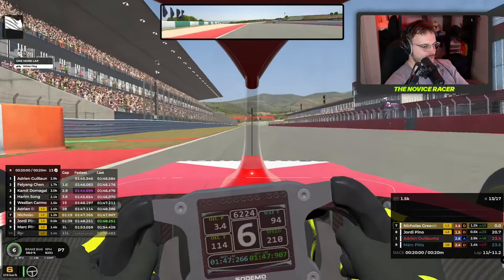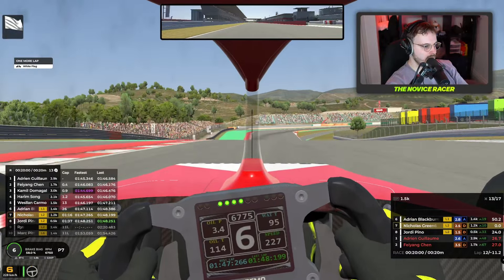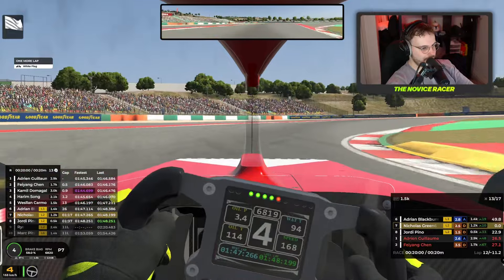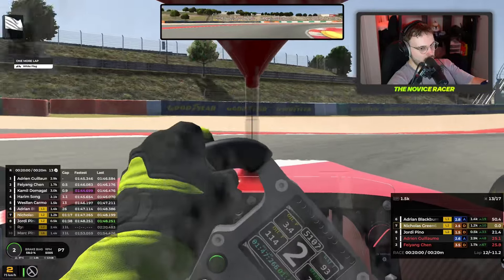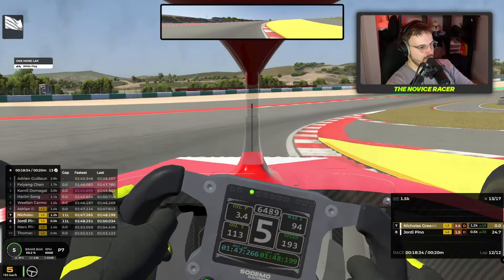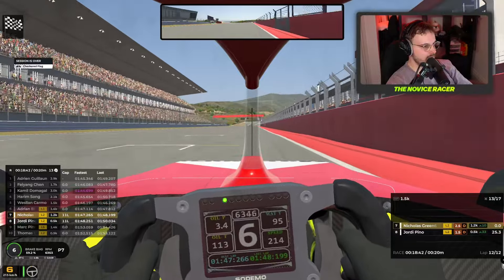It is the white flag lap. There's nothing really to fight for — we've got a 23-second gap behind and a 50-second gap in front. It's just about bringing the car home now. Been lifting and coasting for more than a couple of laps, just managing the drive. And rounding the final high-speed corner flat out as we see the man waving the checkered flag, coming across the line to take P7 at Algarve.